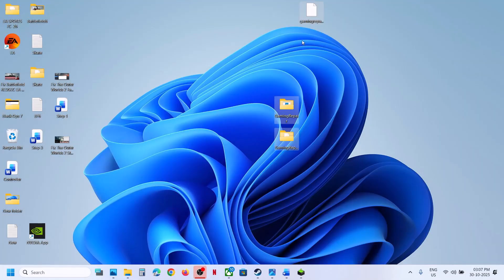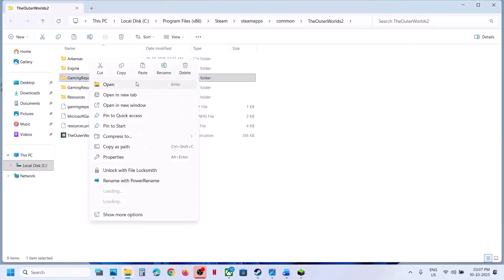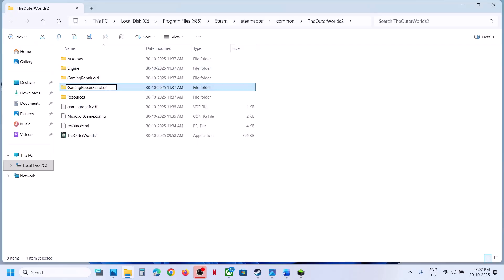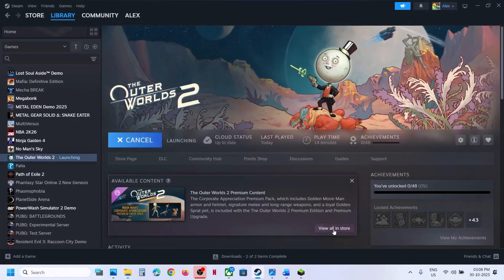Keep the backup because if something goes wrong, you can put it back. Now rename the gaming repair folder — make a right click and rename it — then rename the gaming repair script folder, and also rename the gamingrepair.vdf file. Once you rename them, click Yes to allow, then launch the game and check.